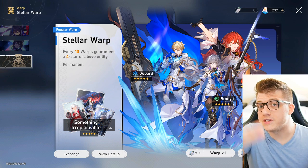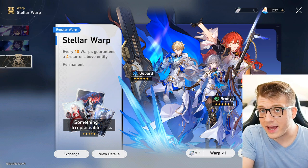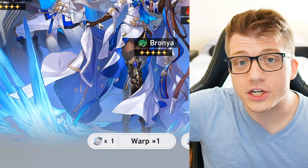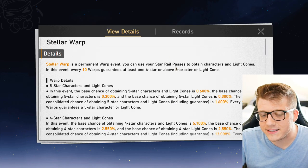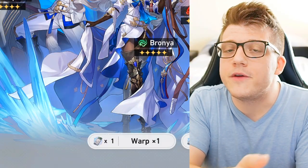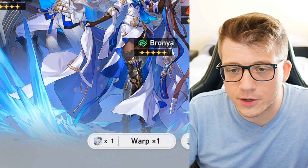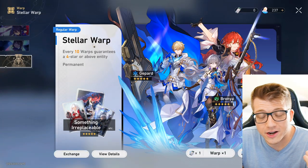One thing to mention: on the beginner banner, there's no pity system. So if you get a five-star early, say after 10 pulls, the remaining pulls are not guaranteed and you're not working toward pity. Pity is the game's way of guaranteeing something good after 90 pulls, but it resets if you get a five-star. So if you get a five-star early on the beginner banner, just switch to the regular banner and start building pity toward a guaranteed second five-star.